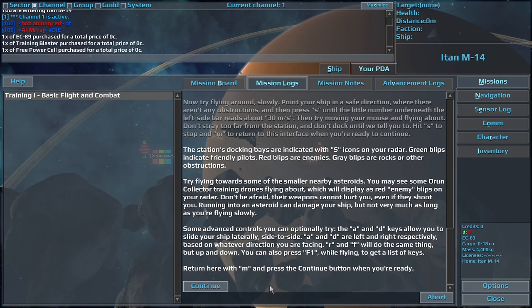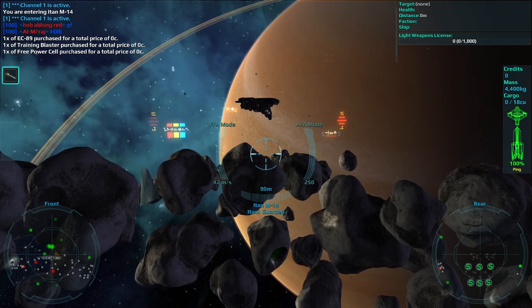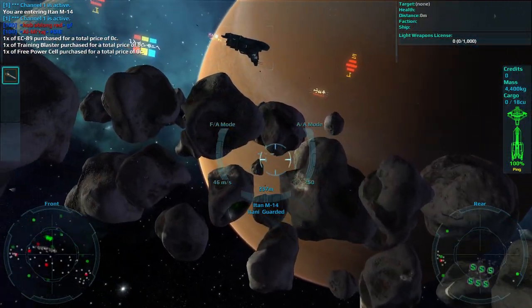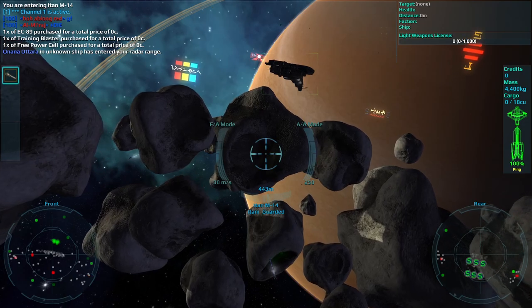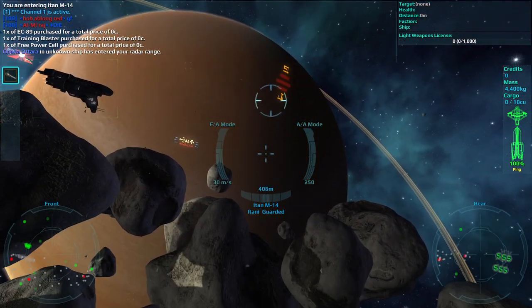The station's docking bays are indicated with S icons on your radar. Green blips indicate friendly pilots. Red blips are enemies. Gray blips are rocks or other obstructions. Try flying towards some of the smaller nearby asteroids. You may see some Wroon Collector training drones flying about, which will display as red enemy blips on your radar. Don't be afraid — their weapons cannot hurt you, even if they shoot you.